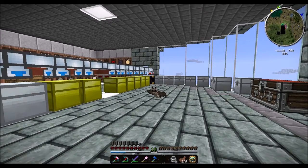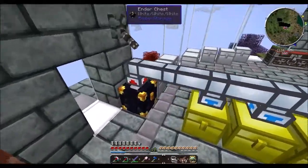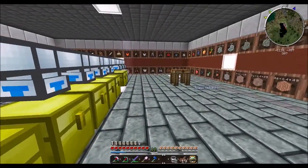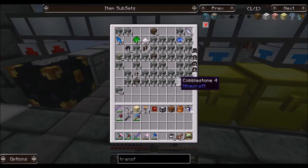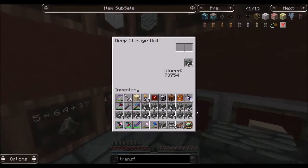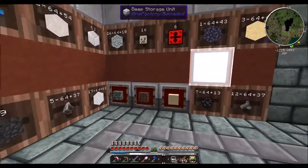Hello everyone, this is Excalibur. Welcome back. We're going to take a look at the resources I've been gathering from the turtle quarry. I've set up this little system and I'm probably going to make it more automated in the future. We have an ender chest with stuff that pumps directly in, and we'll go ahead and transfer this over to the deep storage unit. We're not in danger of filling it up yet — it goes all the way to 2 billion items stored.